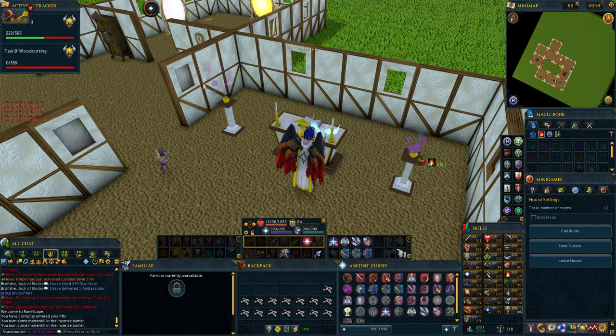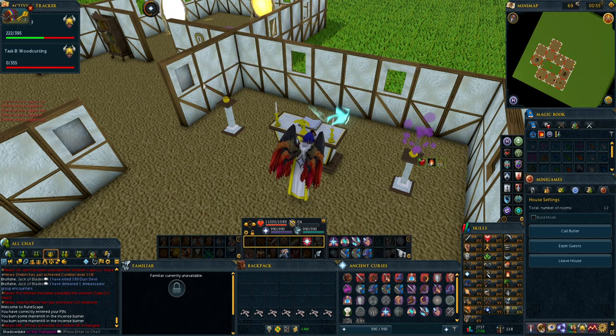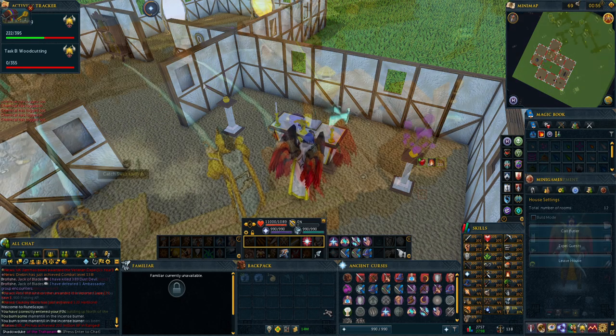Starting at level 1, if you were to use dragon bones just to get to level 43 and you used a player altar, it would only take you about 400,000 coins — so it's really worth the investment. The best part is these prayers are also free to play, although for free-to-play it is going to be harder since you don't have access to player-owned altars or dragon bones.